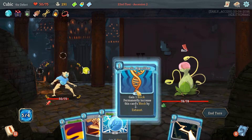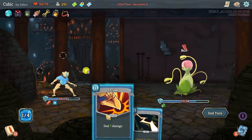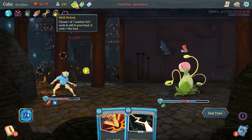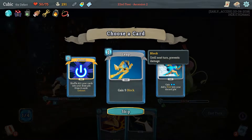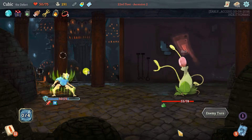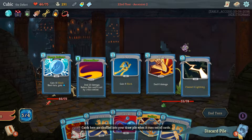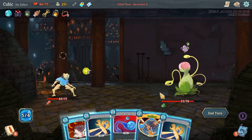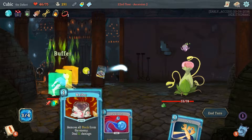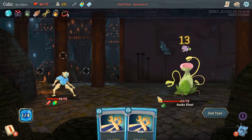I hate this guy — he's just hard. Yeah, give me another Leap. Why is he on such low health? Did we hit him with something? Oh, we hit him with a Streamline — I was very confused. Well, play that, play that. Should've played them the other way around, but that's okay.